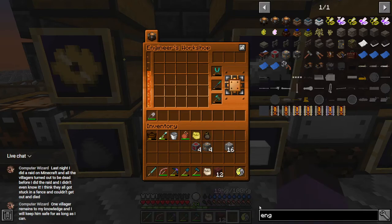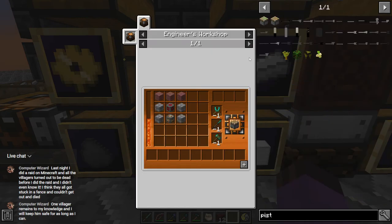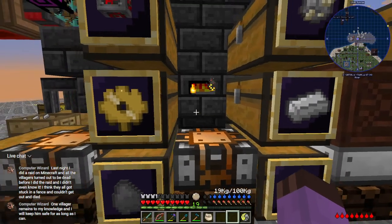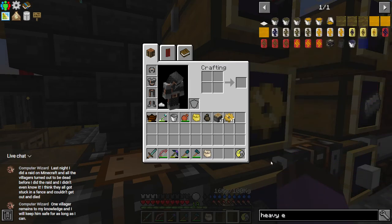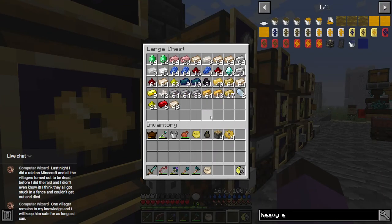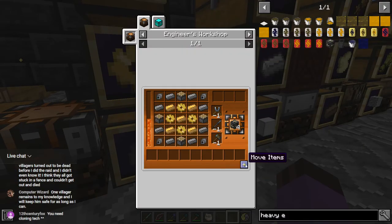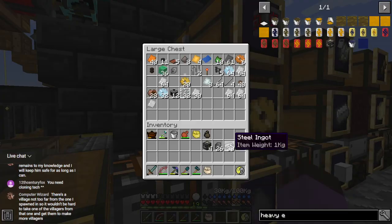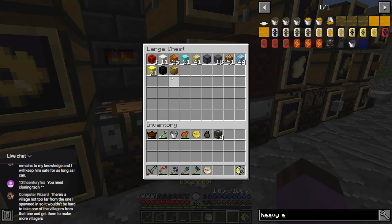The village shall not die but it shall not grow either, because you need at least two villagers. We're going to need five pieces of electrum and the rest is just a bunch of steel — I should have some electrum and some steel. There are our heavy engineering blocks — that's most of the problem solved. Now we just need to make some nickel plates.